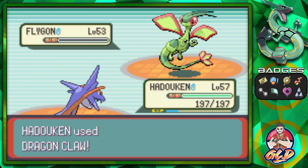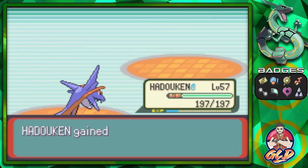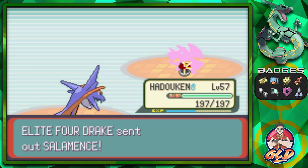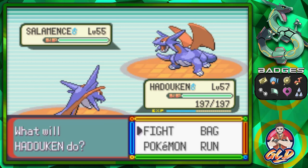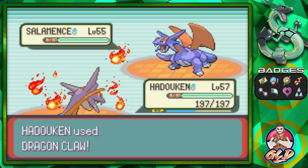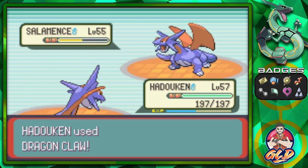Flygon is down — another Pokemon defeated! Now Drake brings out Salamence. The first time I ever saw this Pokemon I thought, 'Why can't I have a Pokemon like this?' Let's do another Dragon Claw for the win!